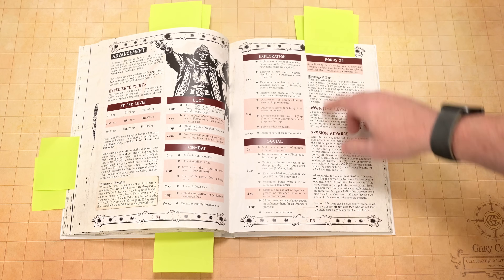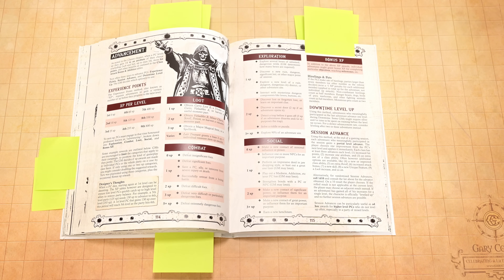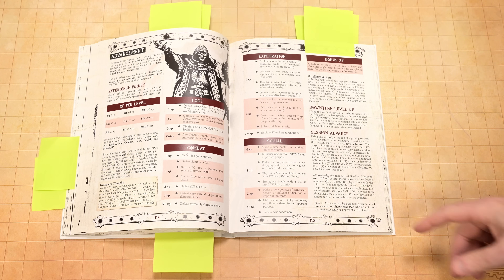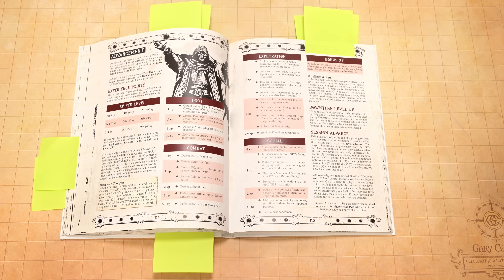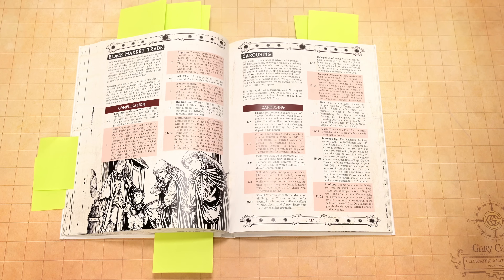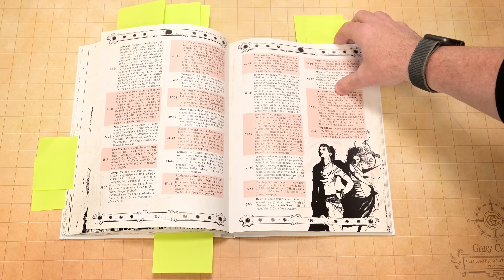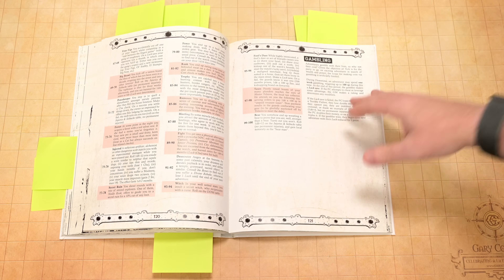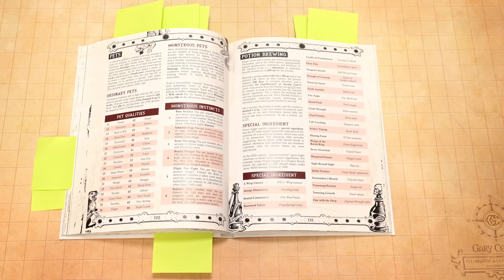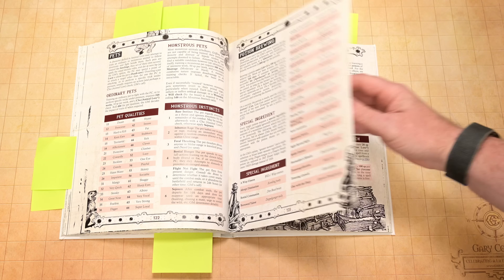Now we've got downtime. We get into advancement and how experience points work. What this game does really well is you can have experience for loot, for combat, for exploration, for social encounters. It gives you a guide as to what you might give somebody — not just vague 'give experience points,' it gives you actual numbers. We talk about how people can go up in levels. You've got hirelings and pets, black market trade, carousing — which can gain you experience points and create fun game situations. You spend some silver, roll on the table to see what happens. There are some basic rules for gambling, because as the game says, if characters can just stay in town and gamble and be rich, why would they adventure?